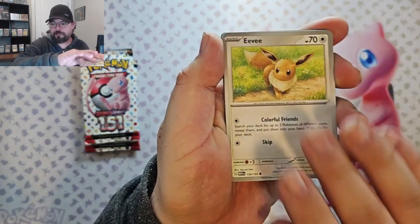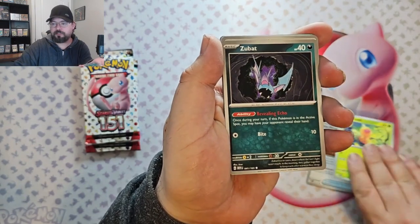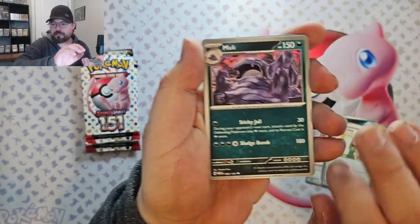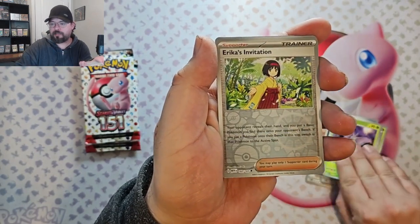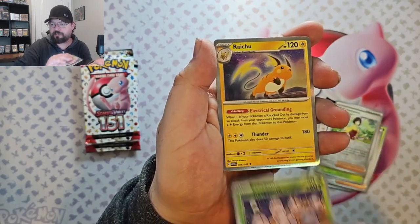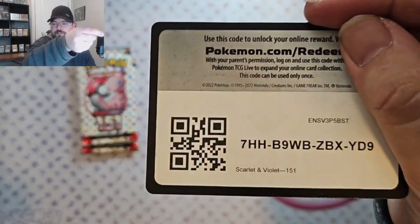We got Eevee, Dome Fossil, Weedle, Zubat, Daisy's Help, Muck, Venomoth, Erika's Invitation Reverse, Exeggcute Reverse, and we've got Raichu Foil. There you go.